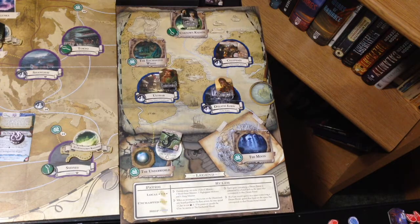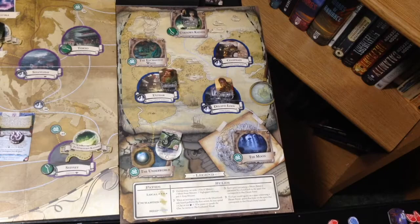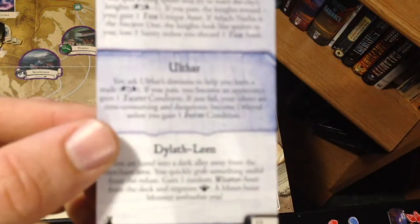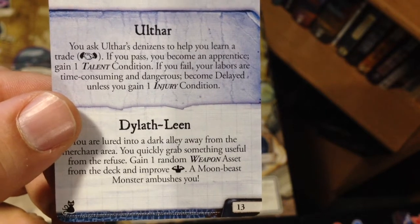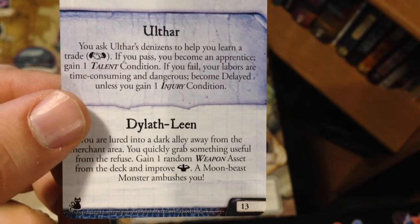Next up is the encounter phase. Here we are on the Dreamland sideboard for the encounter phase. Our first investigator is Gloria again, so she will choose an Ulthar encounter. The card reads: 'You ask Ulthar's denizens to help you learn a trade.' Influence test. Gloria's influence is a three.